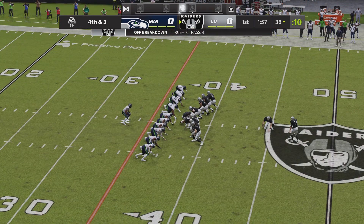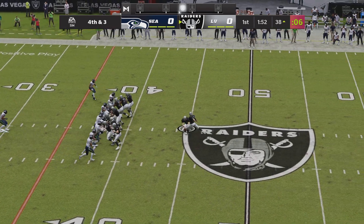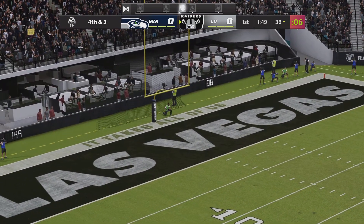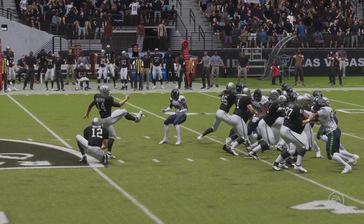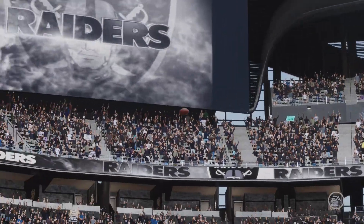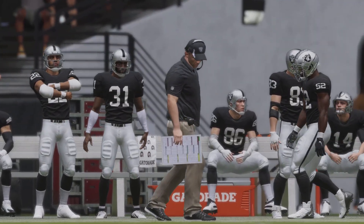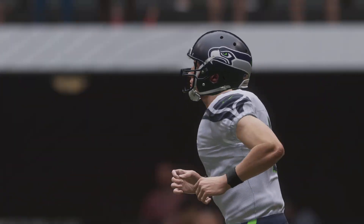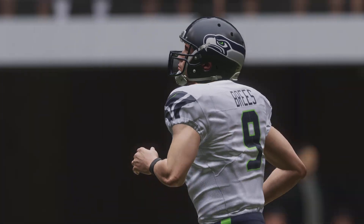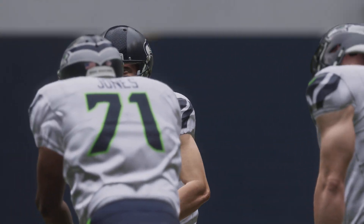On comes the field goal team as the Raiders will try for three. This officially a 55-yard attempt — and that is no good. He gave it a good run, wasn't more than a foot or so wide to the left. This will remain a scoreless game. That's a tough spot for a kicker — first drive of the game and they're calling on him. He's probably saying: can't they give me a 30 or 40-yarder instead of a long one?